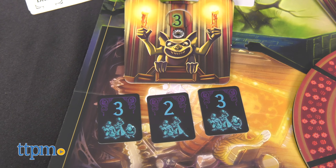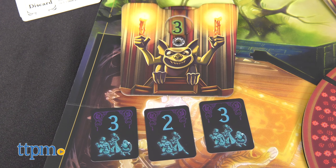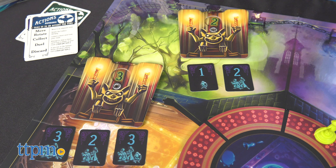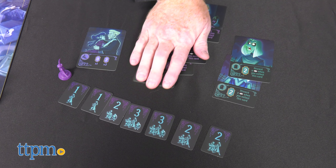But dueling is a risk, because players must pick up the number of haunt cards that matches their bid. The player with the most haunt points will be forced to discard their largest collection of ghosts, losing them points.